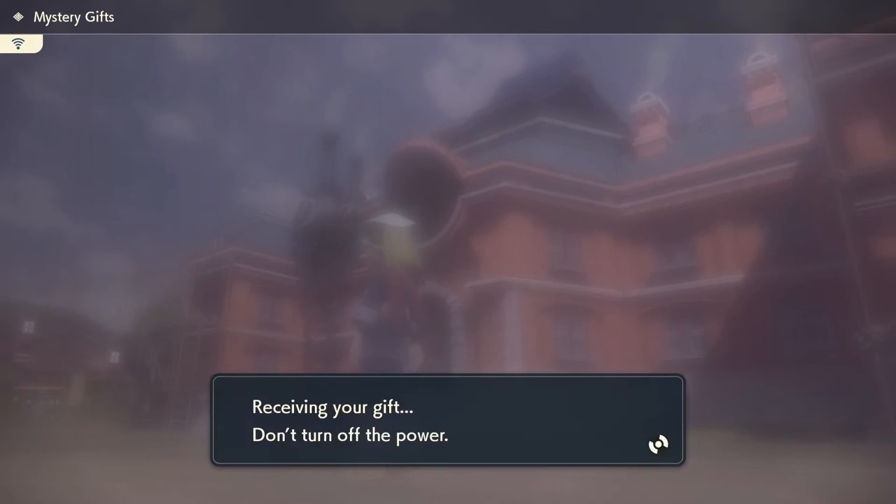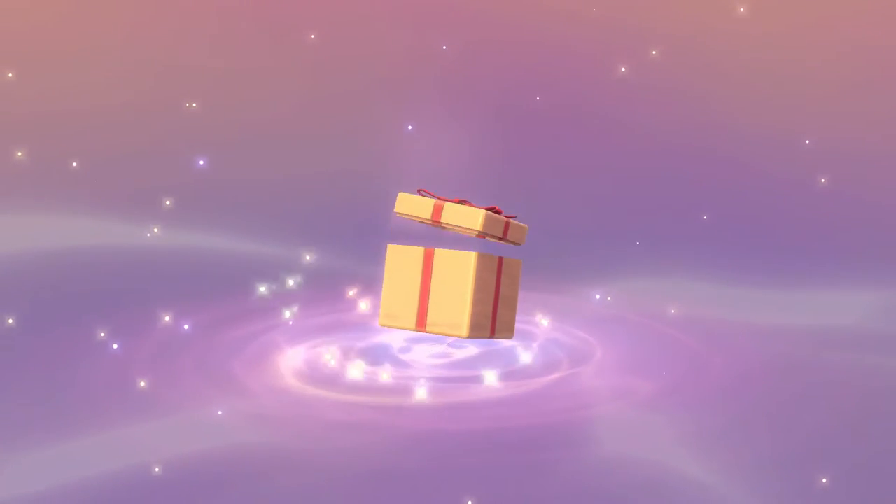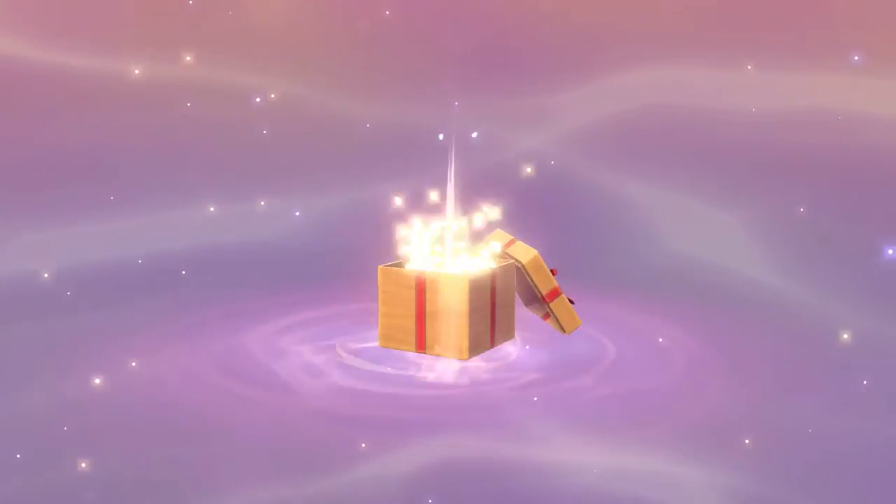Now you can look stylish for whatever set you want to go for for the rest of the game. As a side note, you can also get Eevee and Pikachu masks for your character — all you need is a Let's Go Eevee or Let's Go Pikachu save file on your Switch.